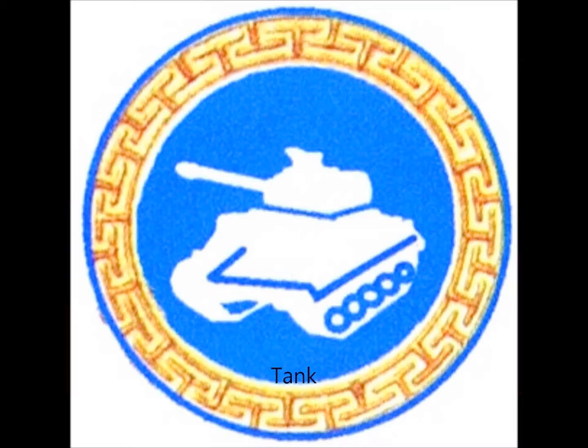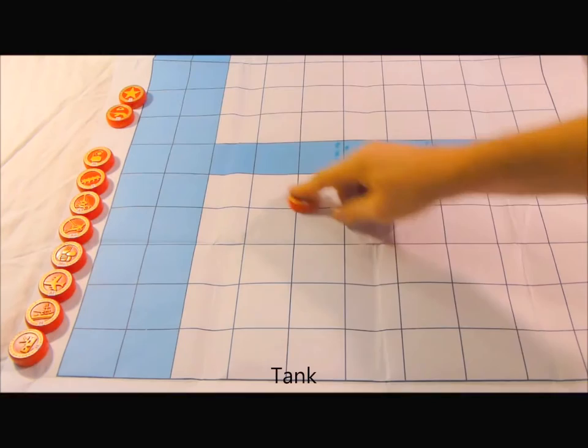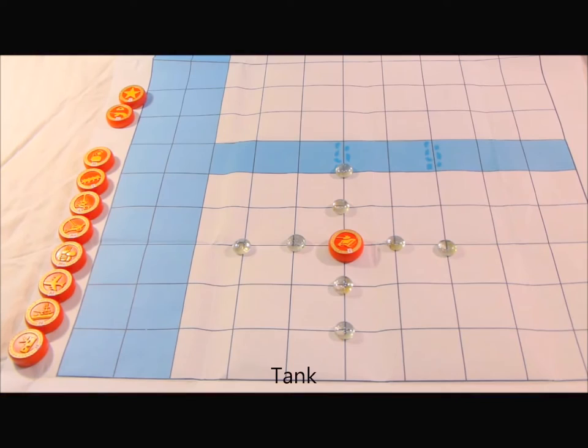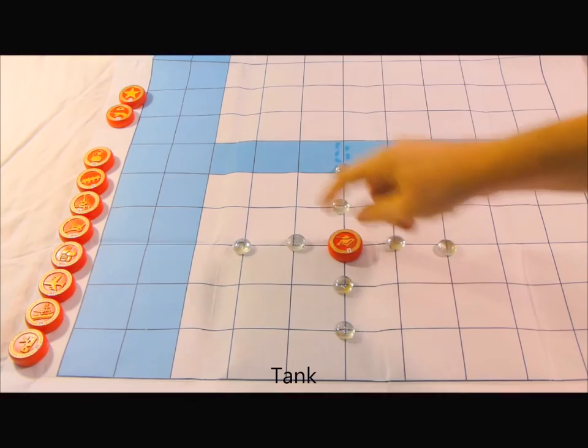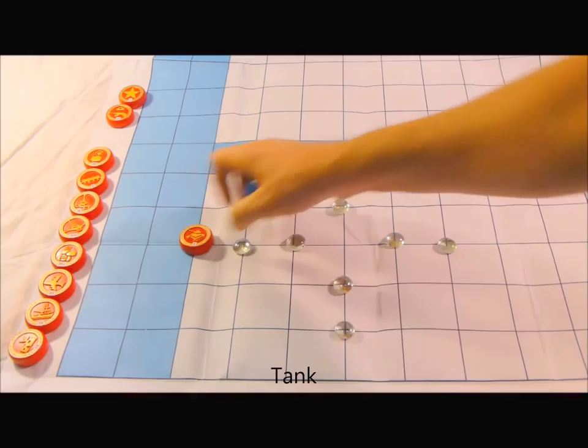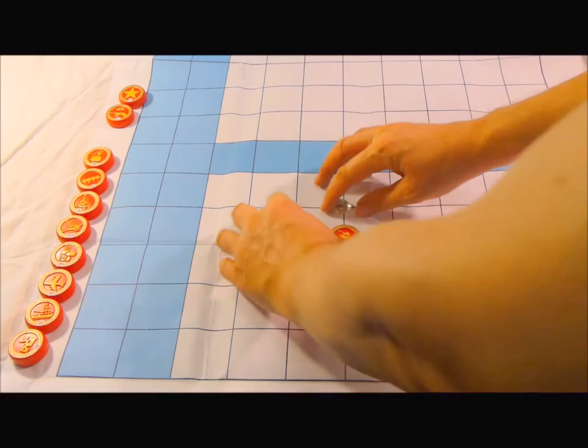The Tank moves up to two spaces along the lines orthogonally — further than the infantry. It can cross the river anywhere. It has the same capability of firing over the river or into the water. It lands where it captures unless it cannot go there, such as into the water. Pieces go where they capture unless they are not allowed to go there on land or sea.